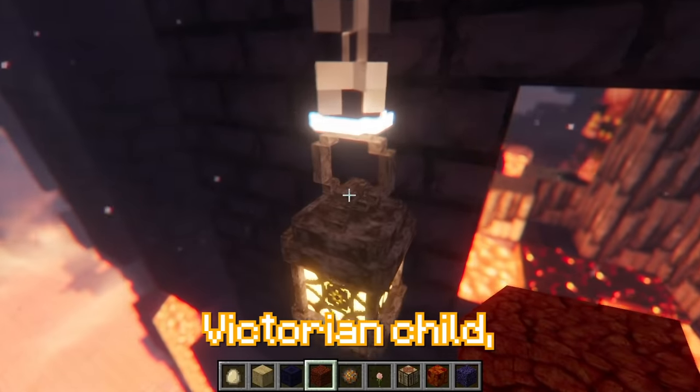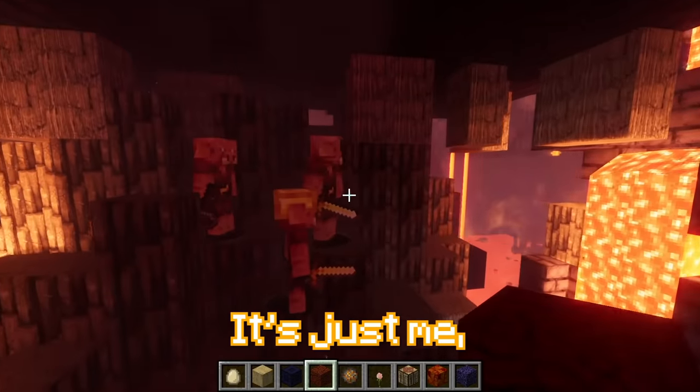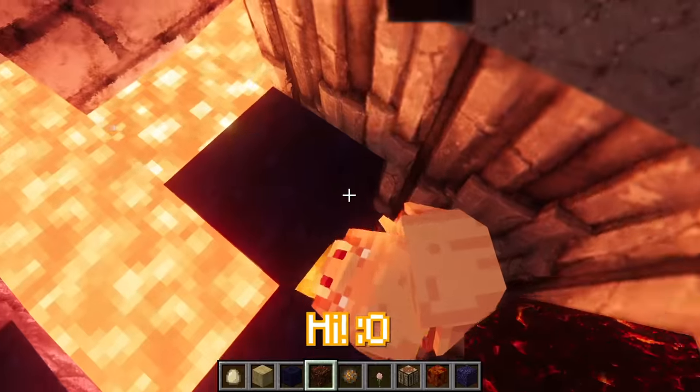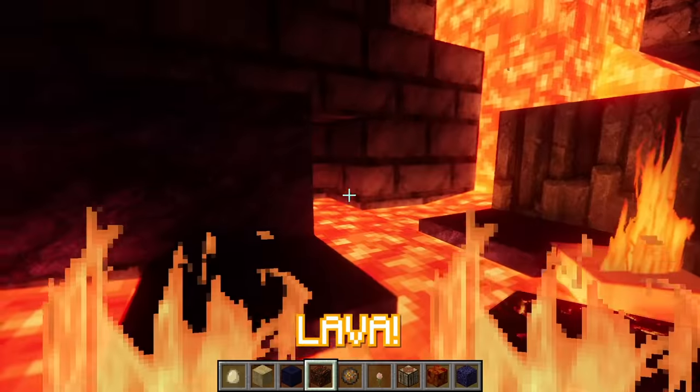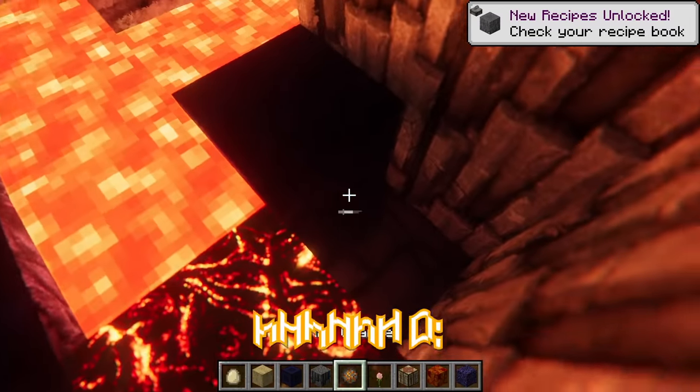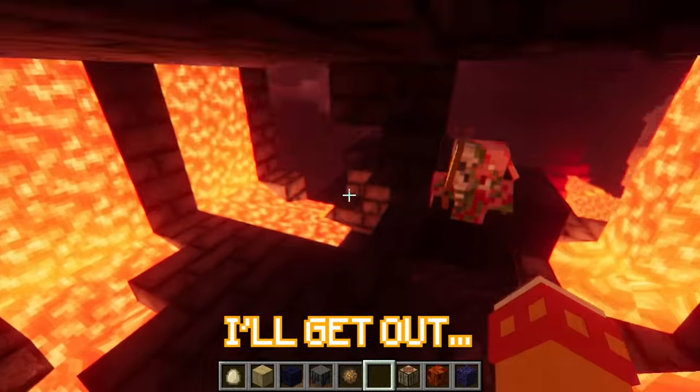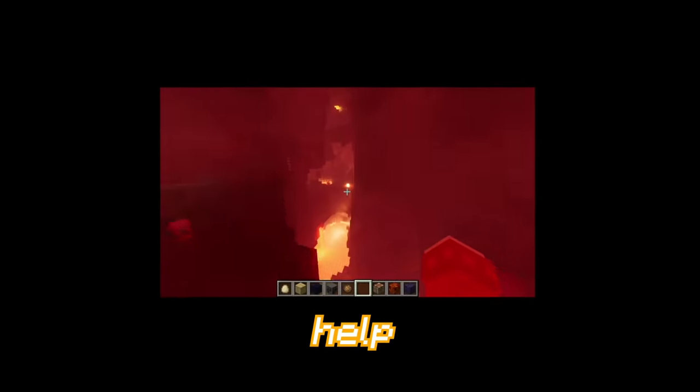Whoa, I feel like a real Victorian child looking at this. Hey guys, what's up? It's just me. Hello, I'm magma. Hi. I'll free you guys. No no no! The lava - I was trying to free you, I was trapped. Sorry guys. Oopsie. I'll get out - I wasn't trying to do that, I was trying to help them.